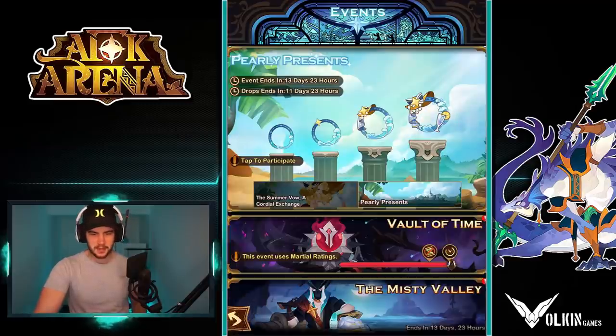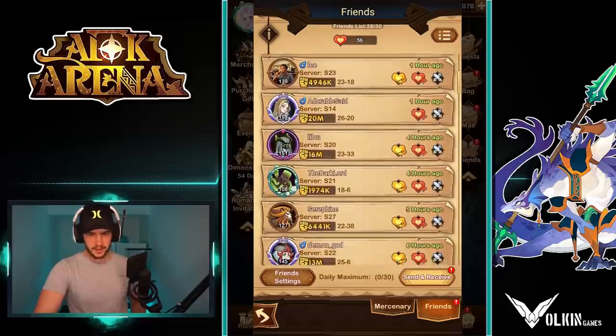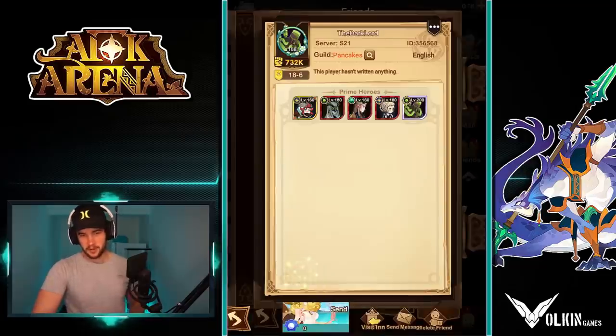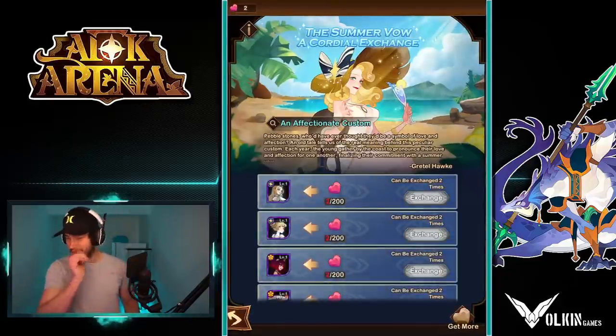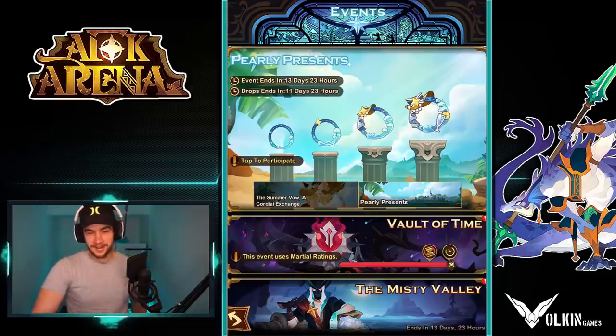What it basically means is you can go to your friends list as well. So let's go to just this person here — down the bottom you can see the send button. You can choose how many you want to send to your friends. So if you really want that Belinda frame, go ham. I've never understood those, but apparently people like those events, so it's a thing.